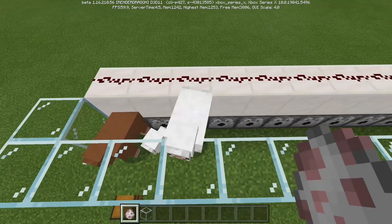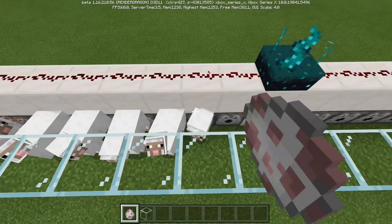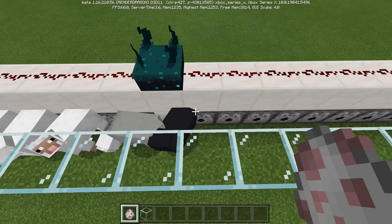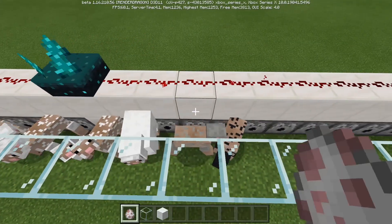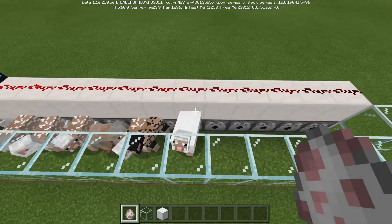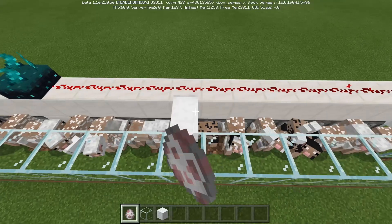Now we can start placing in sheep. I'm not sure how many can get in here, but just to be on the safe side I placed 24. Let's go ahead and drop them in: 1, 2, 3, 4, 5, 6, 7, 8, 9, 10, 11, 12 — we've got some babies in there — and it's already starting to work. 13, 14, 15, 16, 17, 18, 19, 20, 21, 22, 23, and 24.